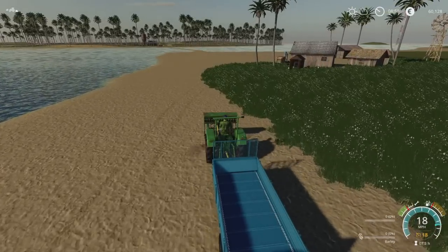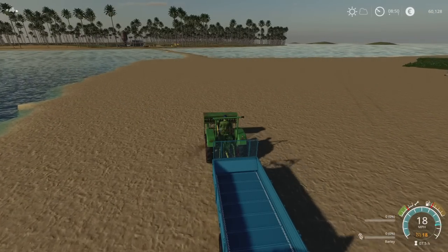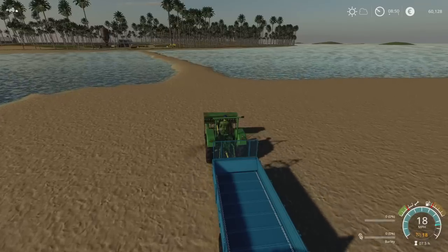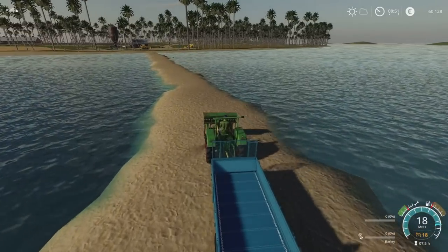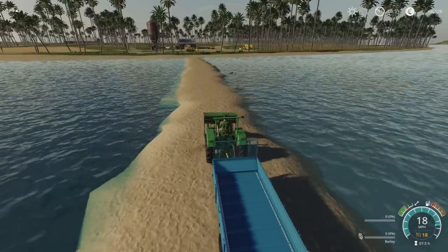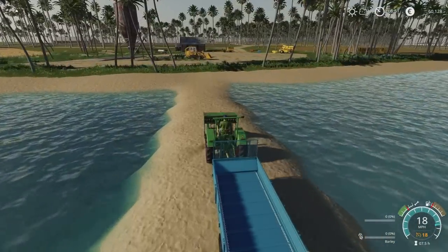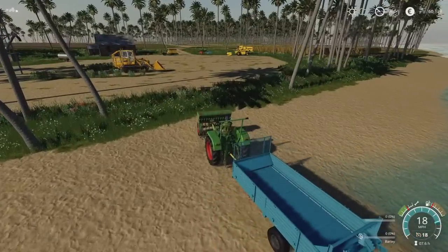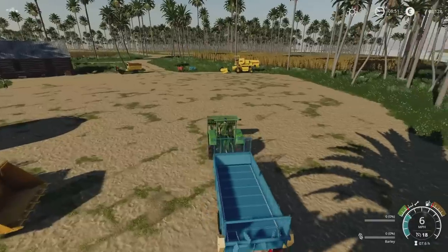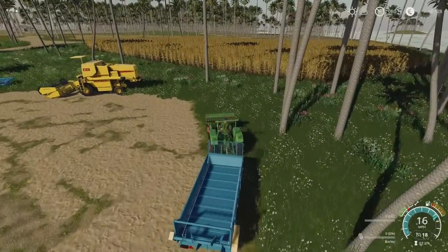I can get rid of the stumps, which means we can continue logging more easily. We've got a log fork, a larger bucket for scooping things up. We've got an 80,000-liter capacity on our pickup homemade vehicle, but for scooping stuff up off the floor, I don't have a loading wagon. For grass, for the time being, we'll do it like that. Moving forward we could get a loading wagon — it's going to mean doing a bit of logging off-screen, but we can start making real strides forward.